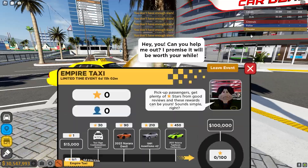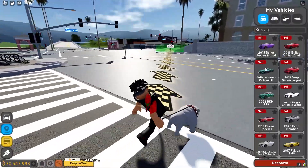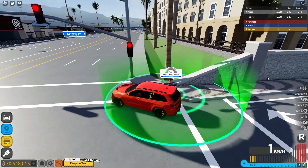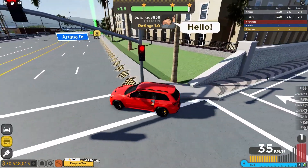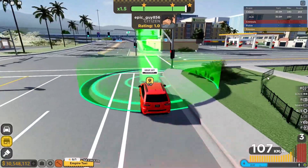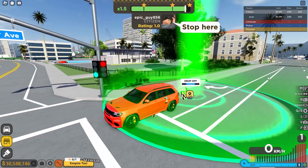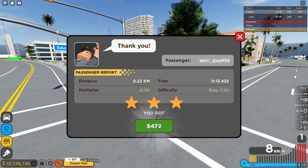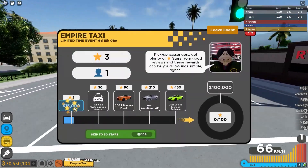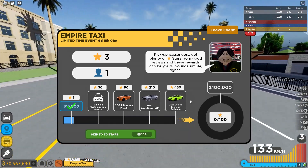So many people are going to do this event. We got to get this car. Let's get this party started and pick up this person. They added three cars as we just saw and there's literally a Lamborghini back in the game. You just pick up your passengers and deliver them to the location. Let's go - three stars just like that. I can even claim 15 grand right there. You need 450 stars to actually get this Lamborghini.